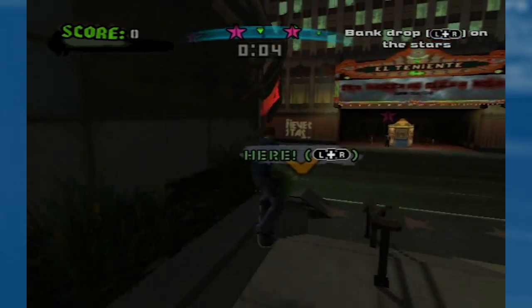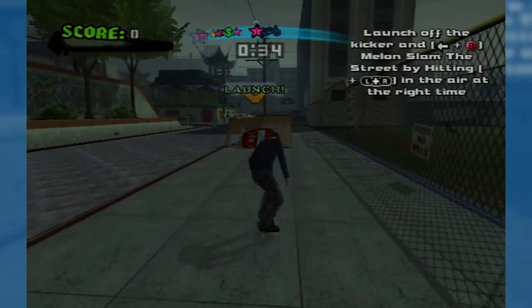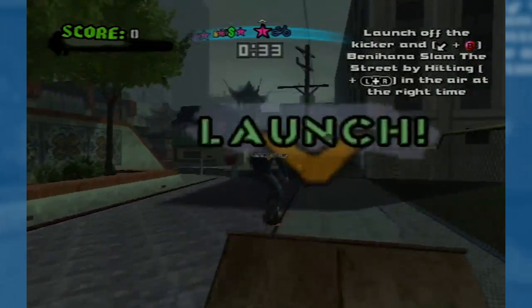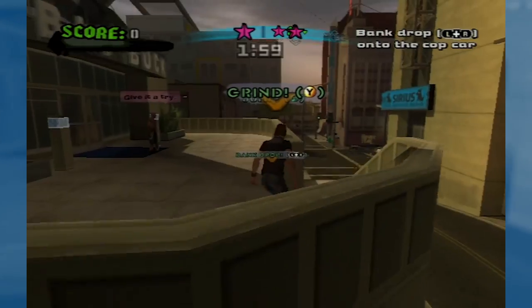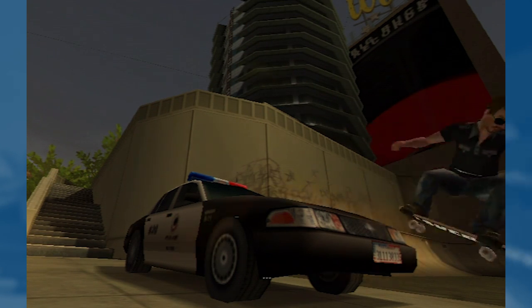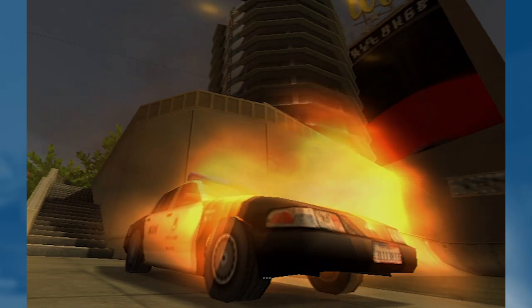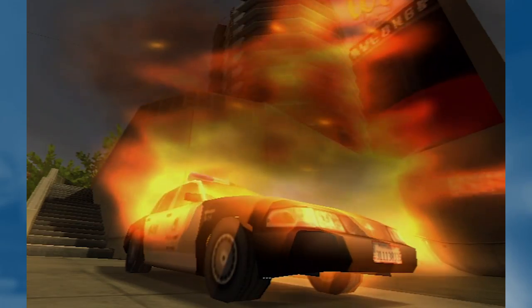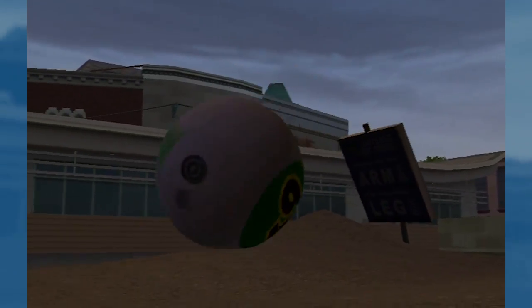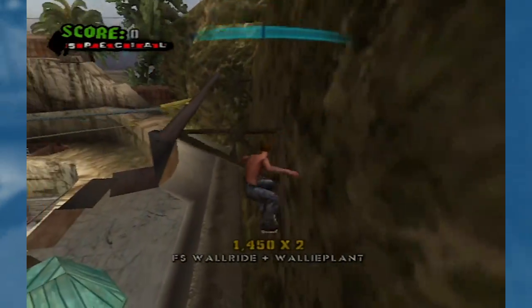Next up is the bank drops. They really expanded on the acid drop and spine drop type of stuff in this game, and they put in a lot of these banks — like store signs, sandwich boards, all that kind of stuff. You can spine transfer over it, and then also revert, which is different from a regular revert. You've also got additional plants: sticker slaps, wall plants on just normal walls and on vert, and you can also boneless out of a wall ride.